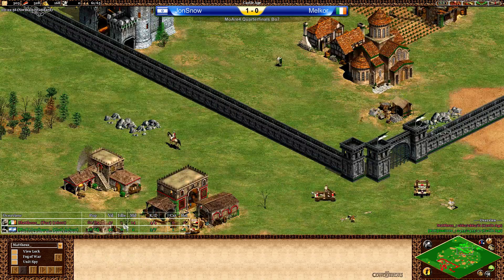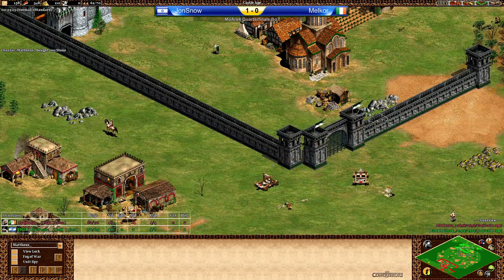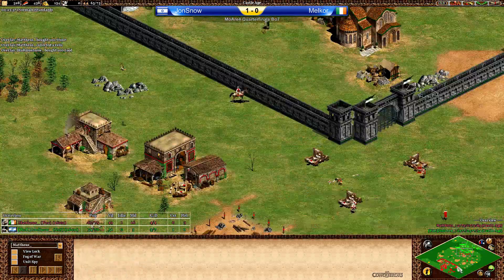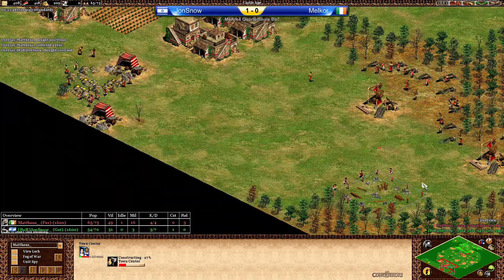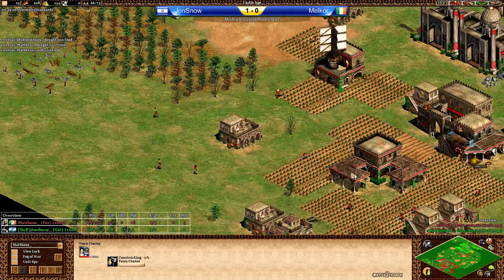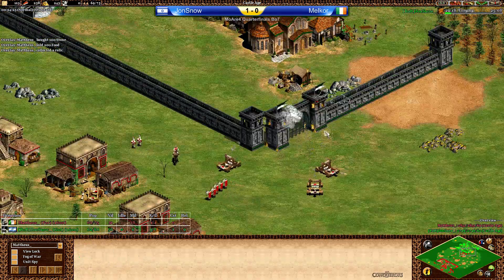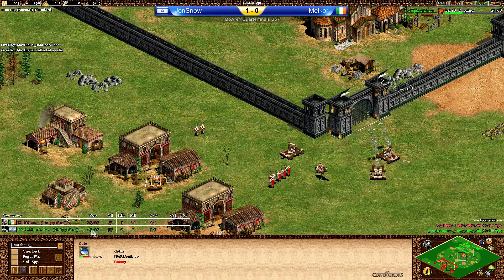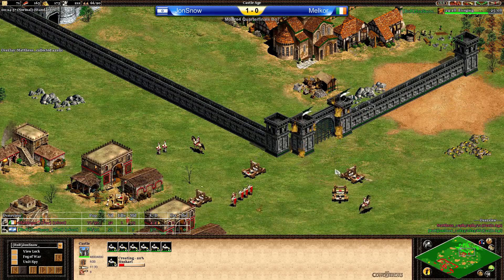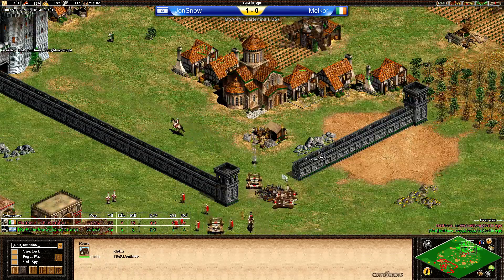We have two TCs — three TCs up for Jon Snow. Malkor with only one TC for now, then second and third TC coming in, and he's still going aggressive with three Manganels. He's going to be able to go in really soon. Jon Snow won't have an easy time stopping this because the Huskarls alone are not going to do it — there are only six of them. But there are also six monks. That means the push from the Persians is a little bit dangerous. Not sure if you should go for your own siege workshop and Manganel defense.